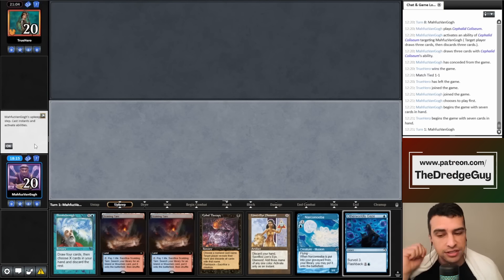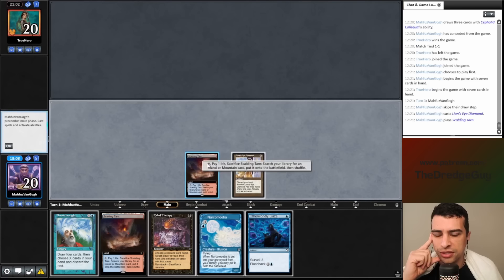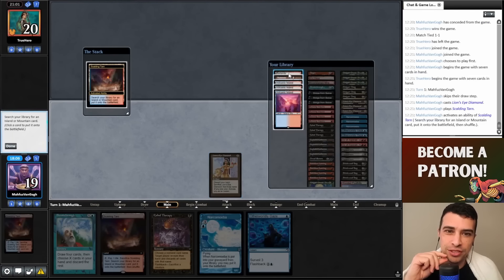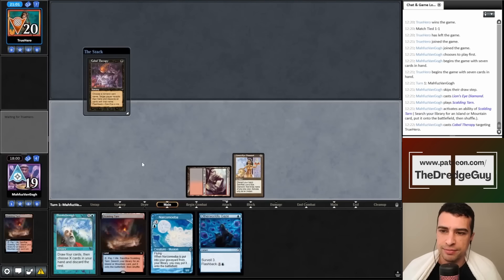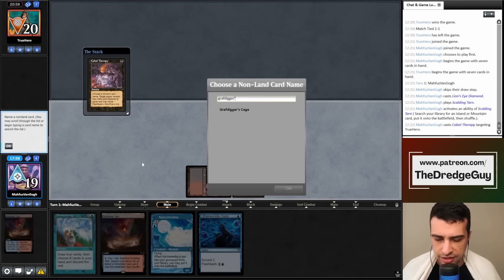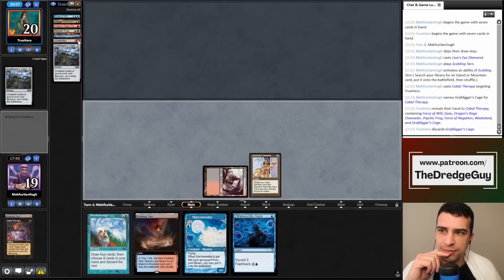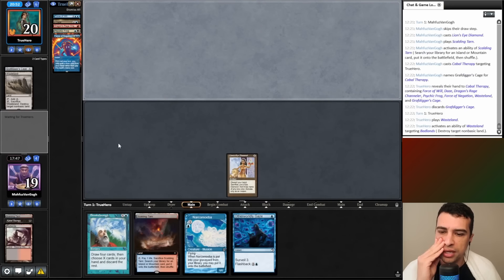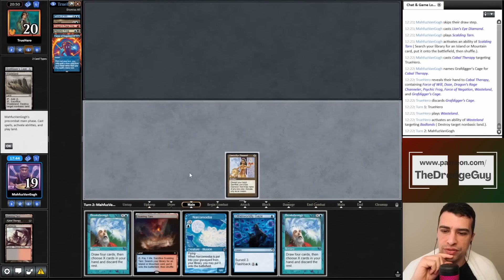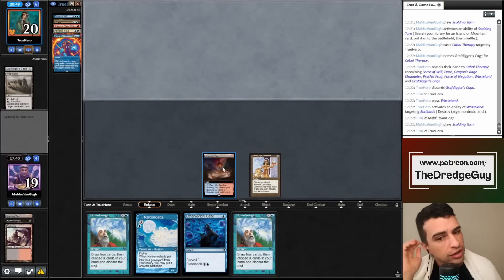This hand can be really good. I can even cast a blind Cabal Therapy on turn one. My opponent gets seven. I'll test their hand with LED, crack Badlands for a blood crypt — wait, this isn't Modern — Badlands. Let's cast Cabal Therapy blindly, naming Grafdigger's Cage. My opponent let LED resolve, then Grafdigger's Cage! Oh, they had a Force and decided not to use it. Now we can win. My opponent plays Wasteland and destroys my Badlands, but we have a second land.